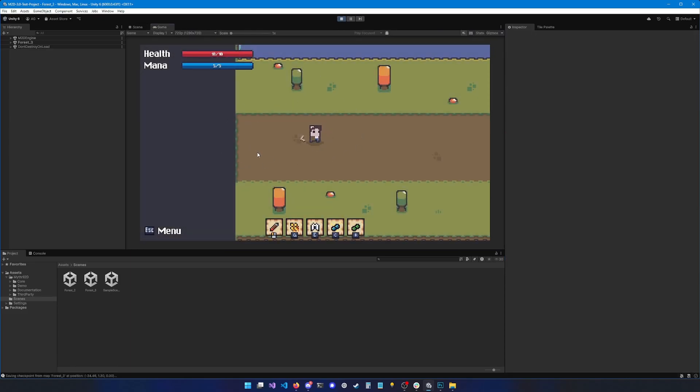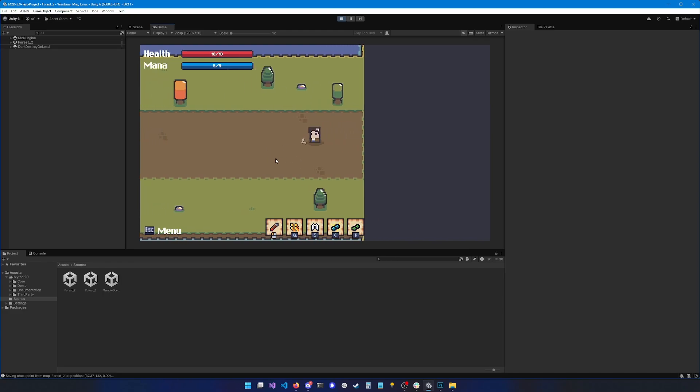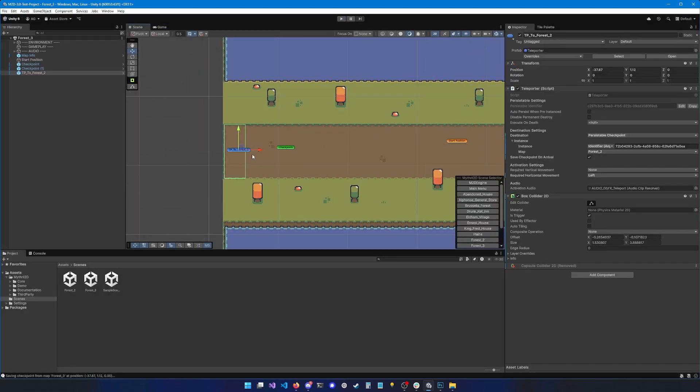Now I'll hit play. Let's try going left — and we get teleported! Now if I go right, I also get teleported back. That's it for this tutorial. I hope this was useful. Please leave any comments, suggestions, or feedback below, and I'll see you in the next tutorial.